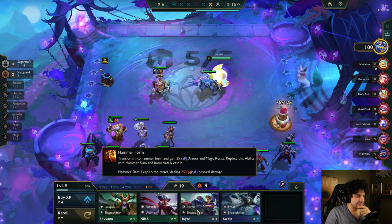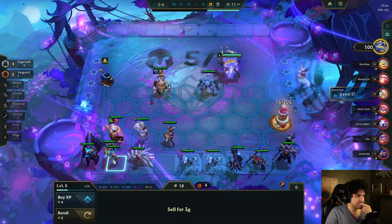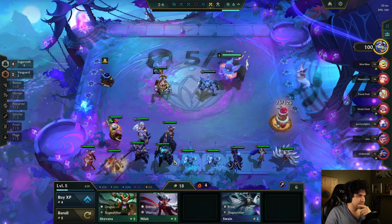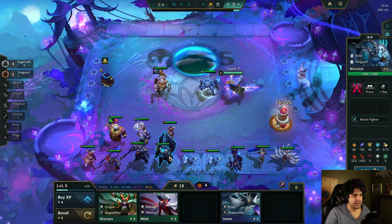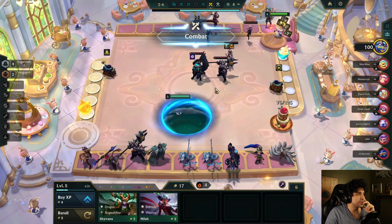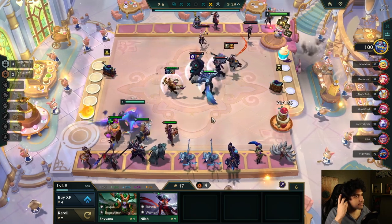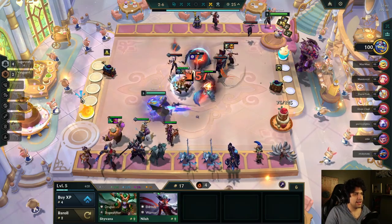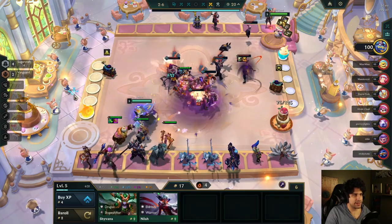Can I sell any of these higher cost units for lower ones? I'd better put the Sugar Crafters to one side so I remember them. Guess I'll sell this for Swain — I like Swain, he's pretty huge. Oh, Eldritch! He already has five because he has a spatula.